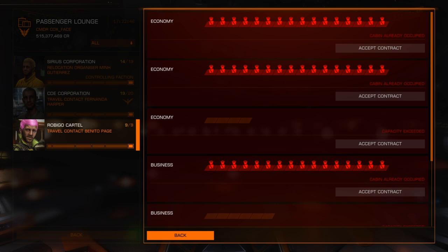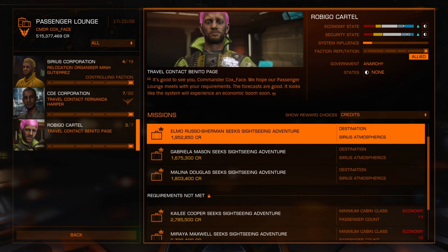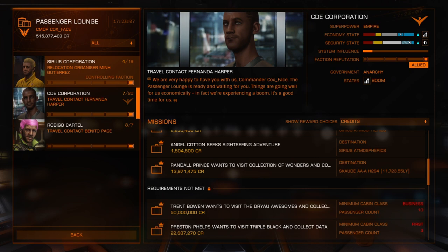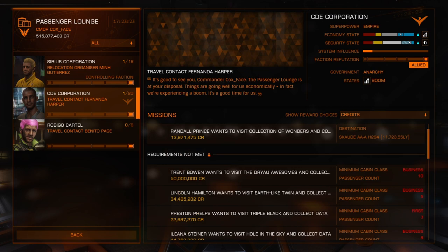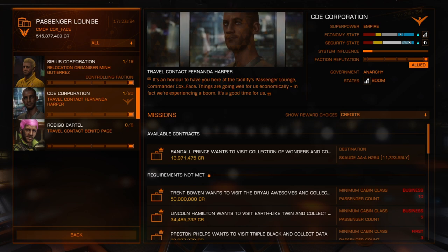Some missions require first class cabins, which is fine — I do have some first class on this ship. No luxury because it's not technically a passenger liner. There are no serious missions left, so I'm going to back out and see if it loads any new ones. You used to be able to board flip, and you could try it, but it probably won't work. We've already got over 20 million worth of credits — I would just go ahead and run it.